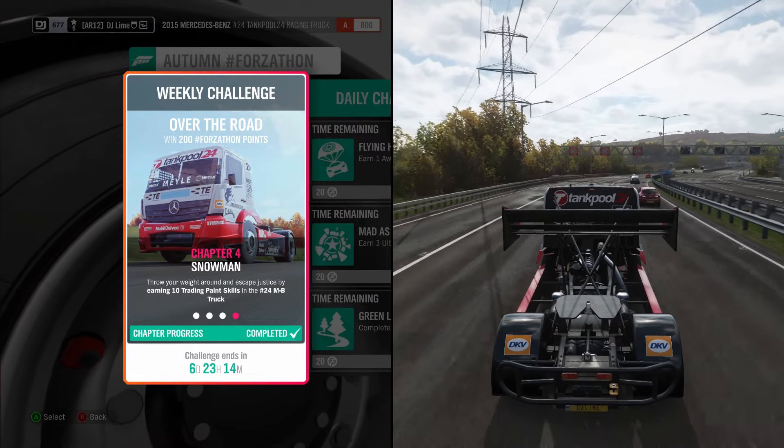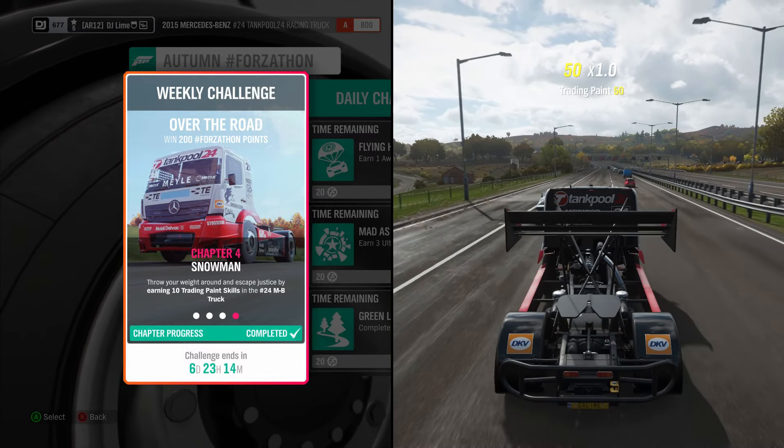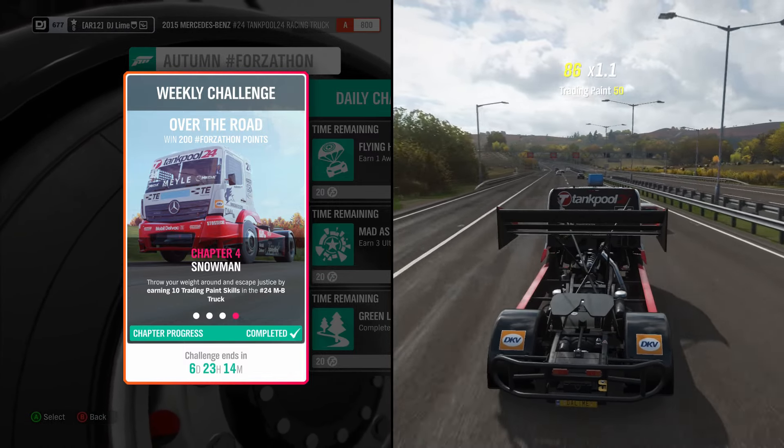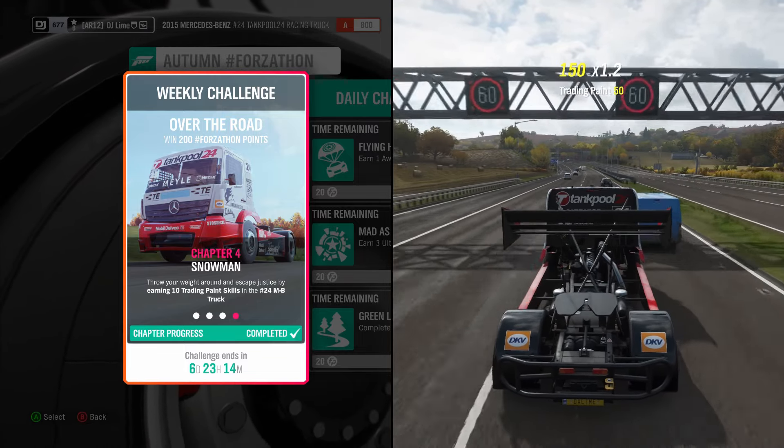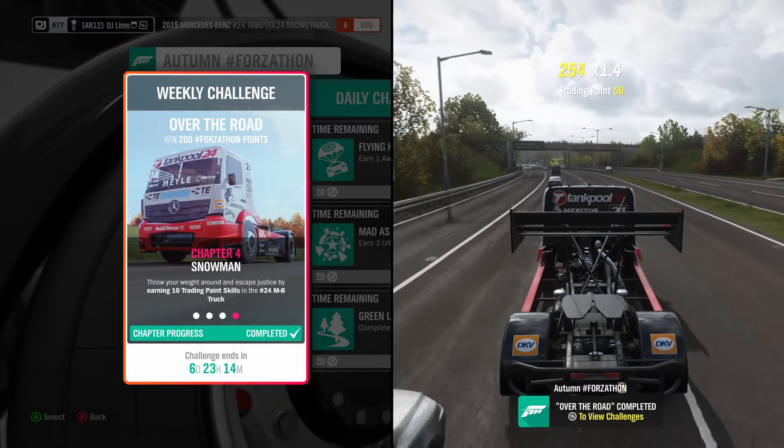For the final challenge, you earn ten trading paint skills. Trading paint is as simple as rubbing against traffic vehicles at a decent rate of speed, but you cannot full on smash them into oblivion. This can take you a few tries to get it right, but you shouldn't have much problems.